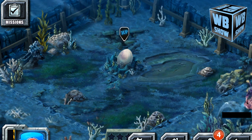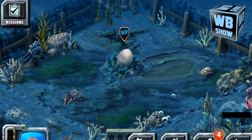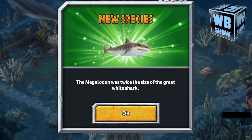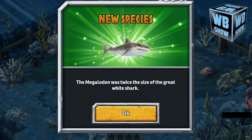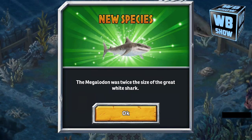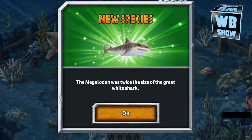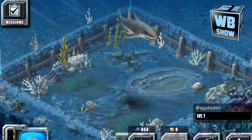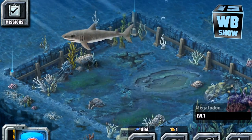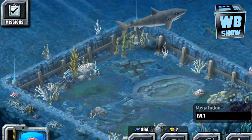Welcome back to another video of Jurassic Park Builder. We're in the water park portion of the game today, looking at the Megalodon, which is a giant shark. It says the Megalodon was twice the size of the great white shark. I was actually looking at a prehistoric video — I think it was one or two hours long — talking about it, so if you're interested definitely go check it out. The Megalodon here looks like a shark but it's actually one of the prehistoric sharks that lived a pretty long time ago. This creature eats fish, so you'll have to collect fish from your fish harbor.